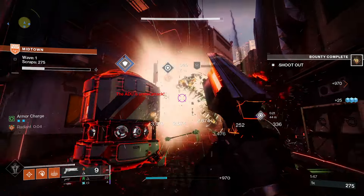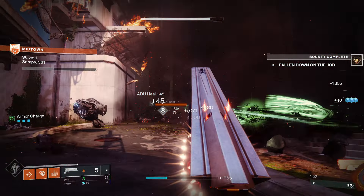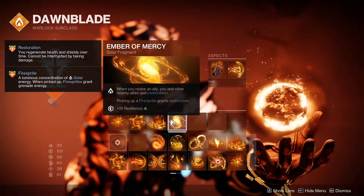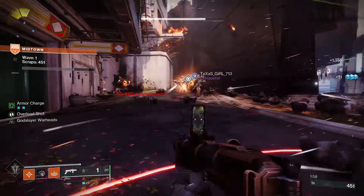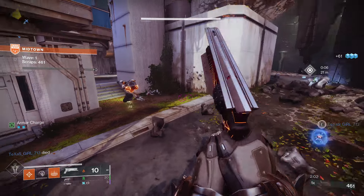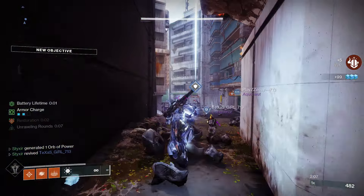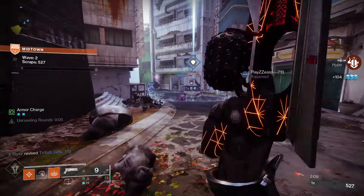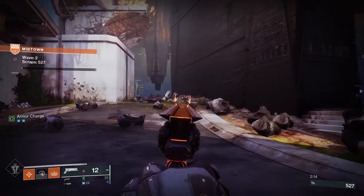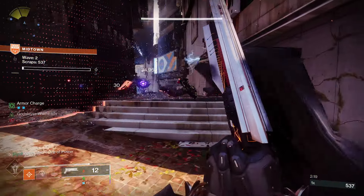Ember of Empyrean — solar weapon or ability final blows extend the duration of Restoration and Radiant effects applied to you, minus 10 Resilience. And Ember of Mercy — when you revive an ally, you and other nearby allies gain Restoration; picking up a fire sprite grants Restoration, plus 10 Resilience. Overall, these fragments create chaining solar ignitions and explosions which produce fire sprites, giving you Restoration, while Ember of Empyrean increases the Restoration and Radiant effects you get from everywhere.